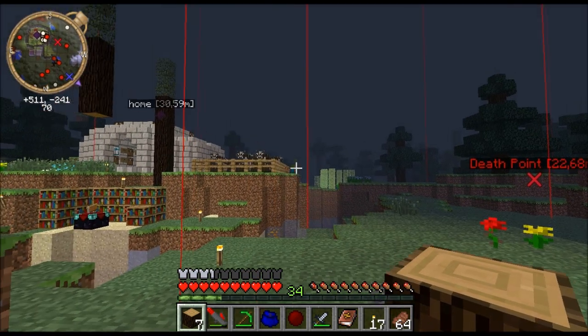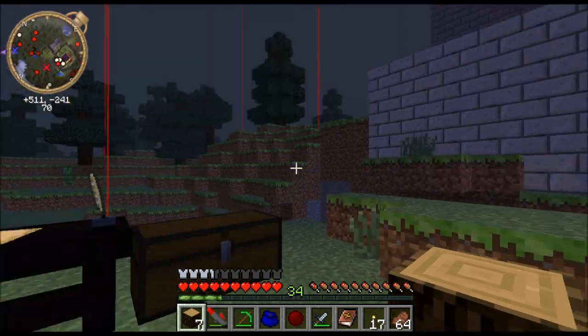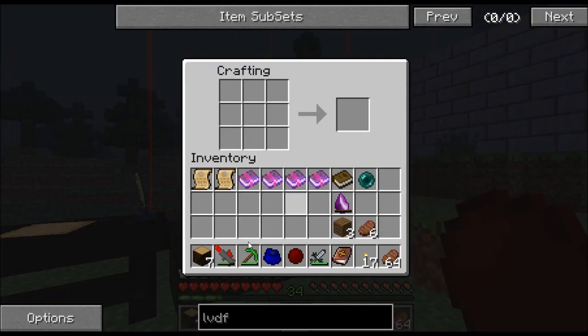There is a mob on my island. Let's first make this — that's actually what I was doing when I saw the enderman.